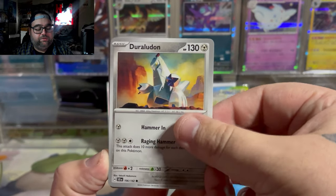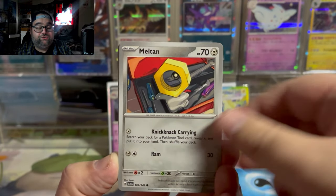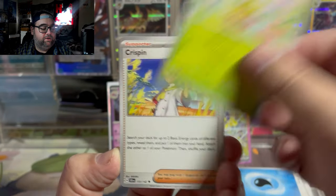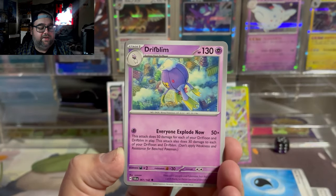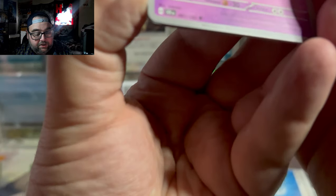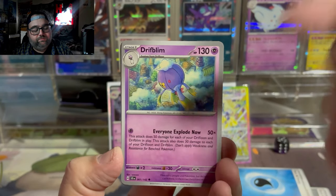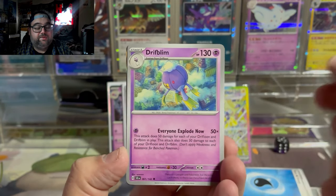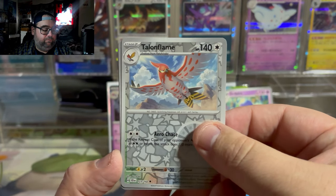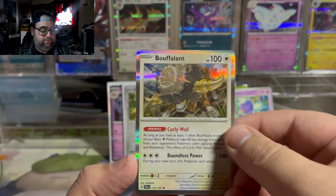Pack number two. Duraludon just got revealed to have a beautiful SIR coming up in the Paradise Dragona set. A lot of Pokemon fans are disappointed, saying it looks like a regular full art, but I actually like it — I like the mecha-like design. A really beautiful Soso. I love Soso because the artwork is so distinct I could tell it without even seeing the name since my phone was blocking it. 100% a binder card. Talonflame, Tonitrum, and a Buffalant by Gosson.